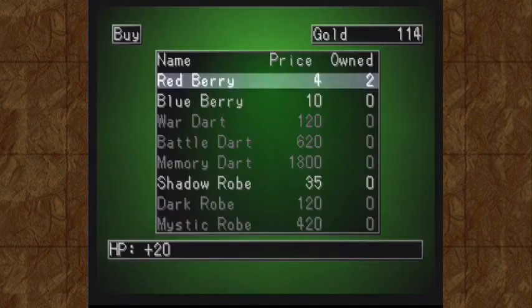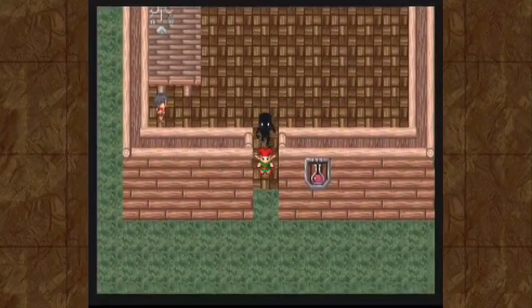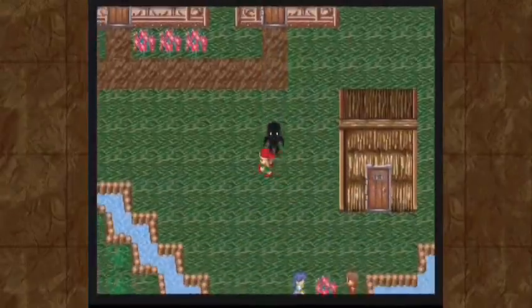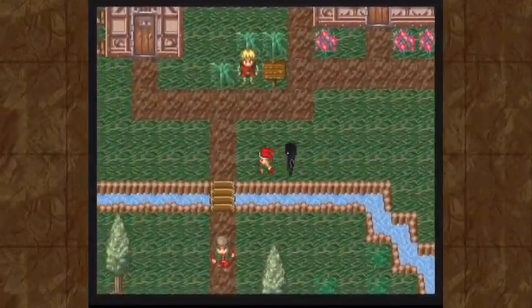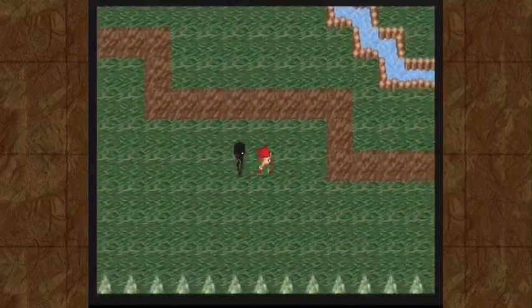We're far off from affording anything for Gobbly — well, aside from a woven armor. What I need to do is go into the next location, get into a single battle, and I'll get just enough money to buy Mark another weapon. So that is what I'll do.